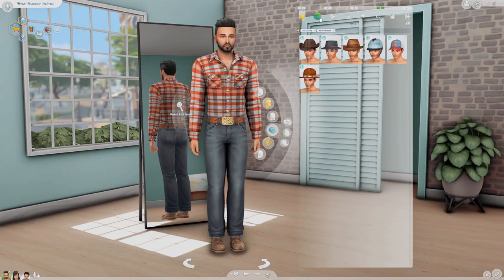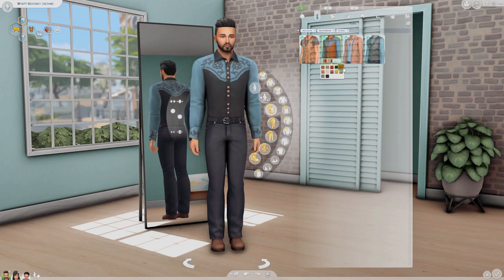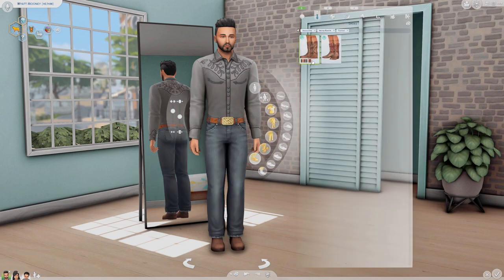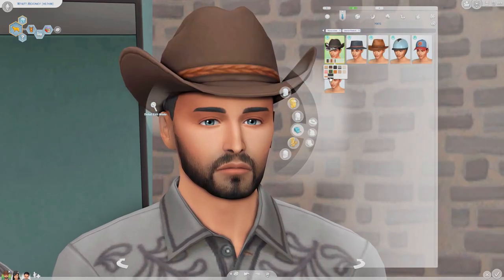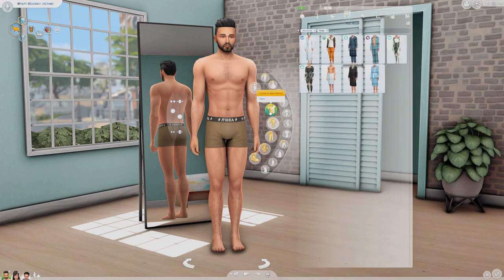Let me say how dashing he is — he is so dashing! I really love all the Create-a-Sim assets we ended up getting. I think they're really cool; they bring a new flavor and a new style to the game. Even though he was pretty much decked out in things from other packs, like Strangerville specifically — a lot of things from Strangerville could work really nicely and complement this pack. But we got a few different new hats; he's got a new hat from this pack, new shirts, new jeans, all that fun stuff.